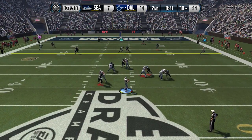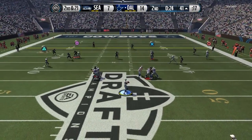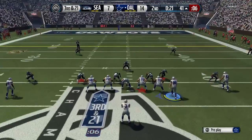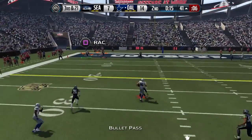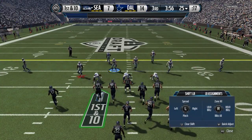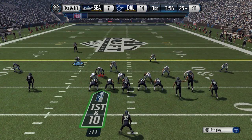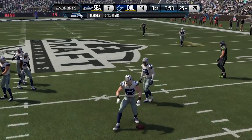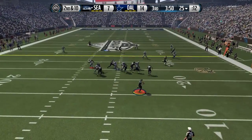He had two guys wide open in the flats but was looking deeper. We get the ball back but can't find anybody — X was wide open but sometimes you just don't see things in the middle of a game. We try to go to our tight end and he drops the pass. Third and 21, we try throwing toward the end of the first half but aren't in field goal range and end up punting. So 14 to 7 at the half. In the second half, my opponent throws it right at Clay Matthews again — hits him right in the hands but Matthews doesn't make the pick.